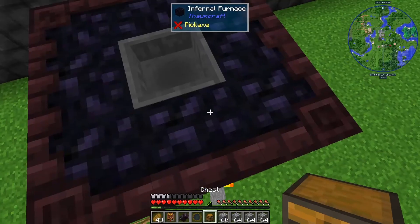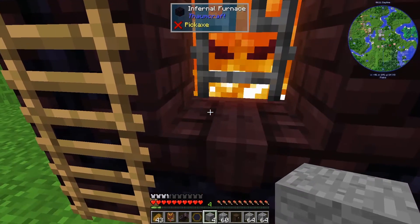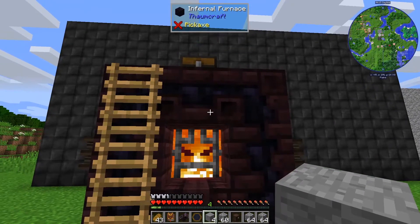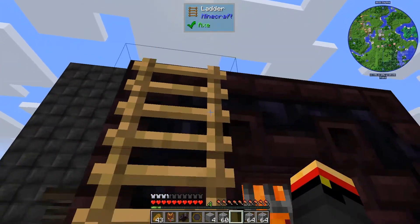And we can take a chest on top of that if we want to have more space. I also wanted to mention that you can simply place a chest right here in this block and that will work, but I think it kind of ruins the aesthetic, so I don't like that. I prefer having the Hungry Chest here, and we'll just put stuff in there like that.